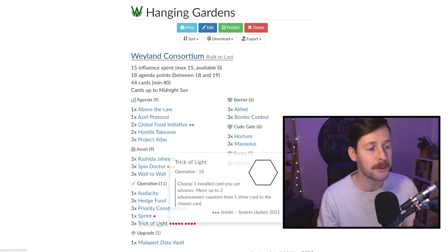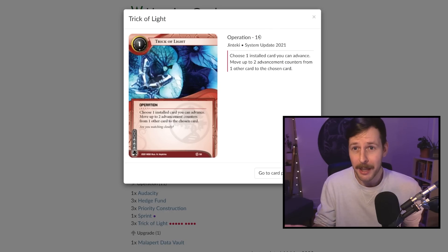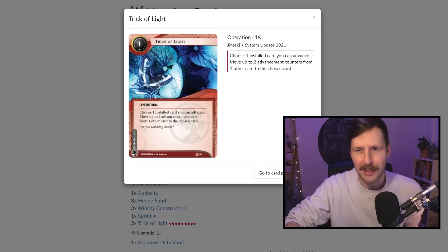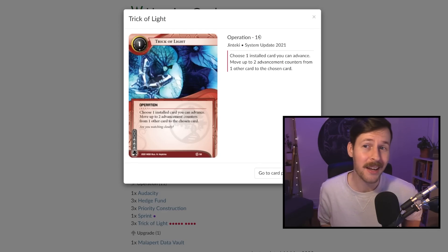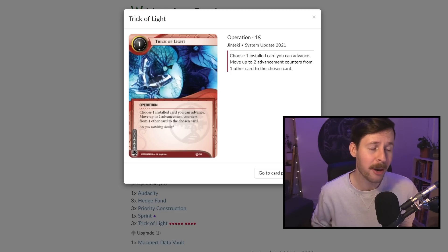Firstly, we're playing a full set of Trick of Lights. For one click, we can move two advancements from an advanced card to another card. So we install a 3/2 agenda, advance it once getting money with Built to Last, then pick an ice that has two advancements on it and slide them over to our agenda and score it right then and there. This lets us cheat out a bunch of those 3/2 agendas faster under the noses of the runners.